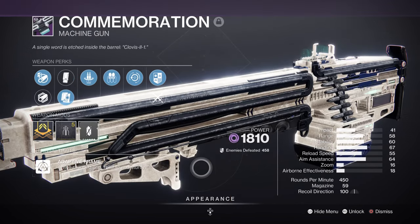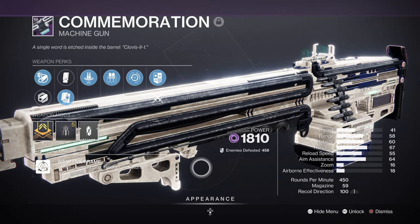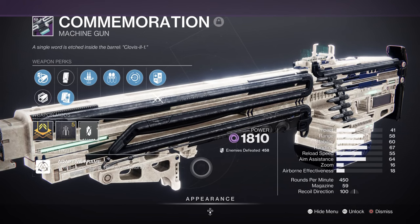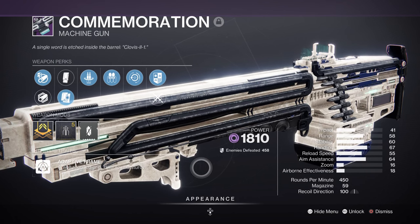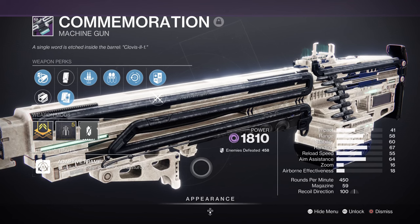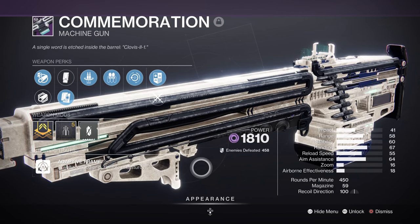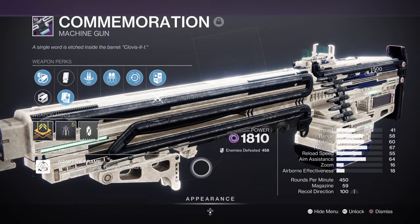For a heavy weapon, Commemoration with Redirection and Reconstruction as perks is the ideal god roll — it continuously builds your ammo capacity while also giving a nice damage boost. Pairing this with Tether allows the max-capacity machine gun to really let loose, enough to take on minibosses easily. You can also go with a rocket launcher or grenade launcher, so your options are not limited if you don't have Commemoration.